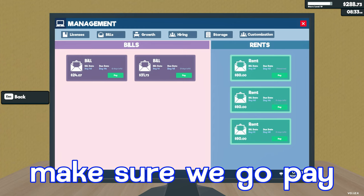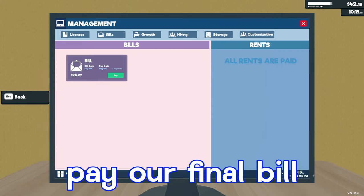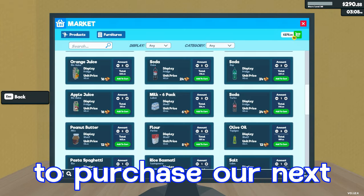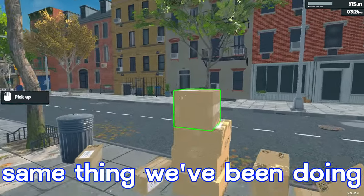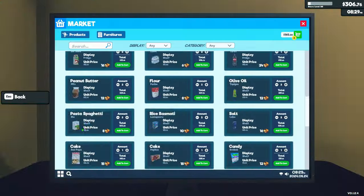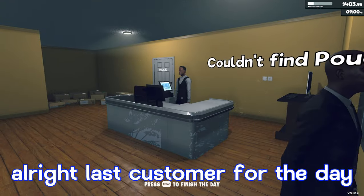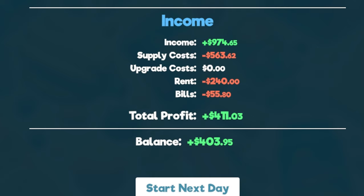We'll open right off the bat, make sure we go pay all of our bills. We've got one more left so we'll be able to pay that soon. We have enough to pay our final bill. We also have enough to purchase our next basket of items — same thing we've been doing, start grabbing everything and stocking the shelves. Day 42: our income was $974.65, supply costs were $563.62, we paid $240 for rent, bills were $55.80, total profit for the day was $411.03, leaving us with a balance of $403.95.